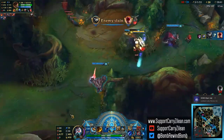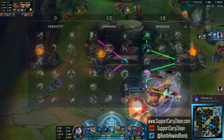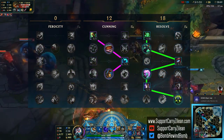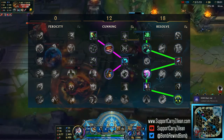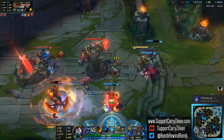Now that we've got all the bad news out of the way, let's get into the build. As for Masteries, you're going to want to go 0, 12, and 18, taking Meditation and Stoneborn Pact. The other choices are your preference, but the page shown here is what I've had the most success with.